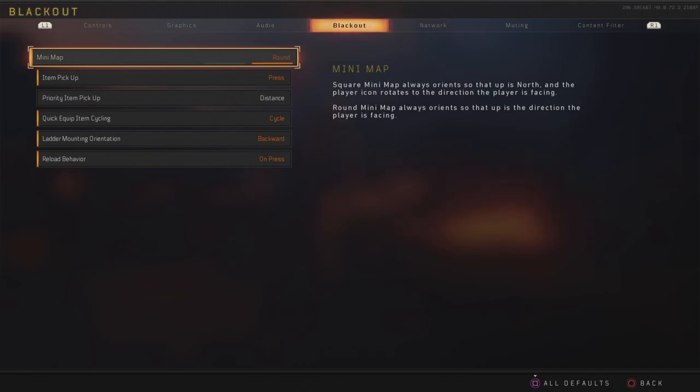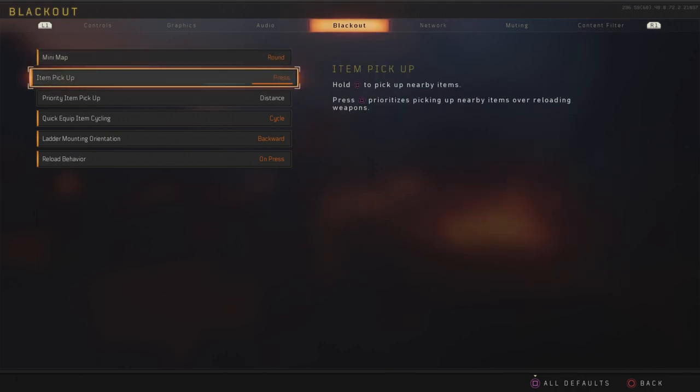The minimap shape — round, in my opinion, is much better. My brain can see things easier on the minimap when it's round because the minimap turns with you; you're not always facing north. The square one always faces north. So round is much better, even though it's smaller.